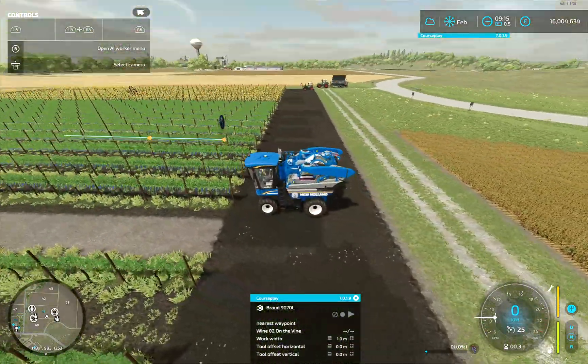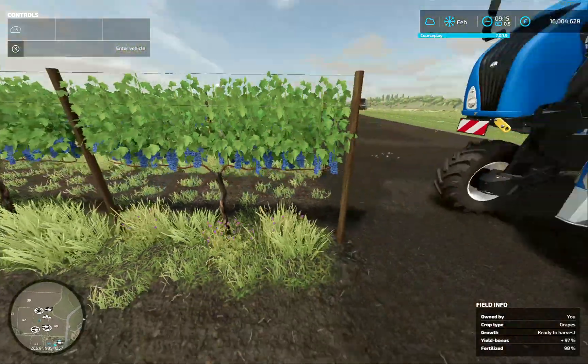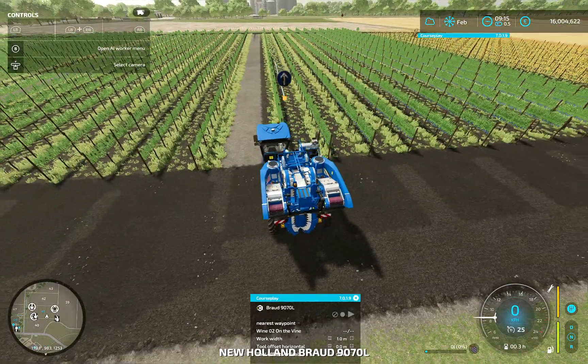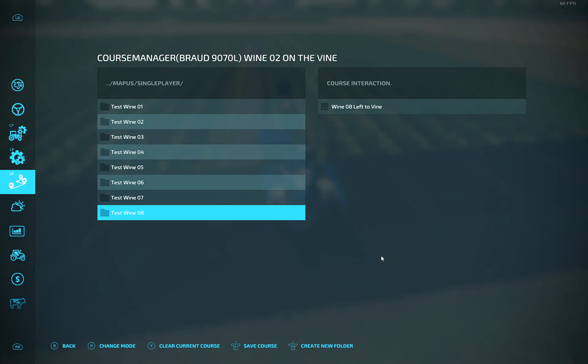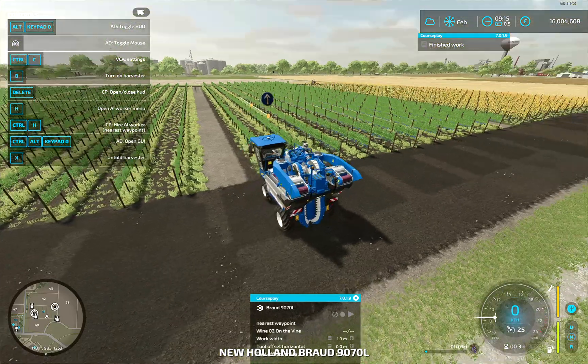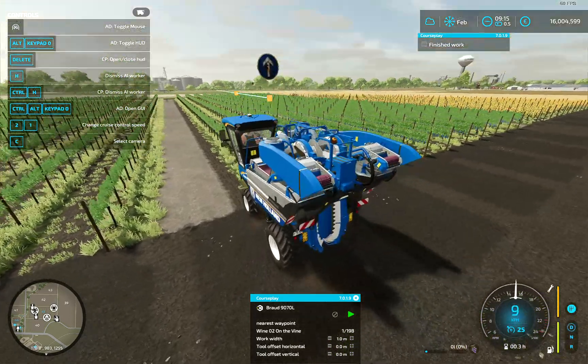This is how you harvest the grapes — you can see there, they are ready to harvest. This course has to be set 'on the vine' — that would be wine field two, on the vine. I already selected that, as you can see. Here is the start point and the end is over there, so send him on his way.